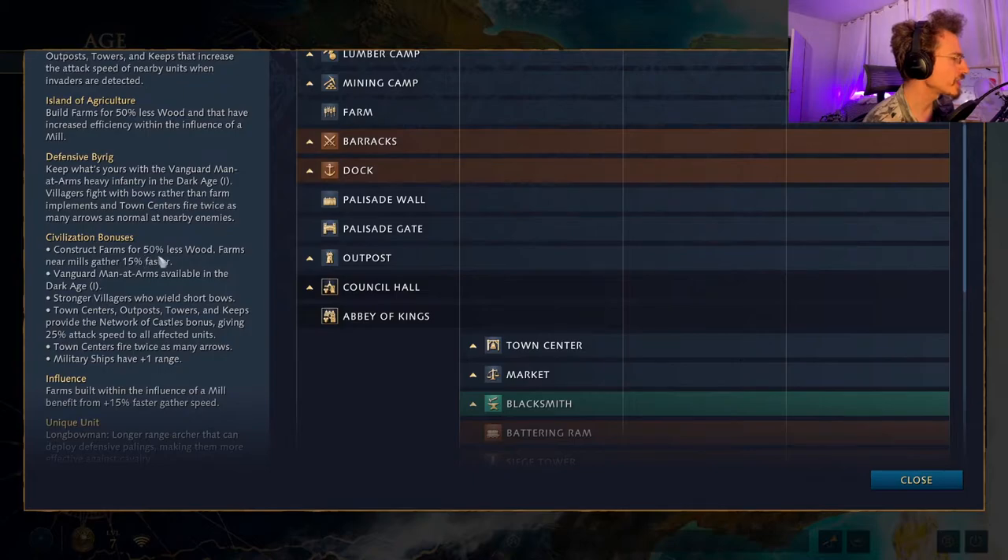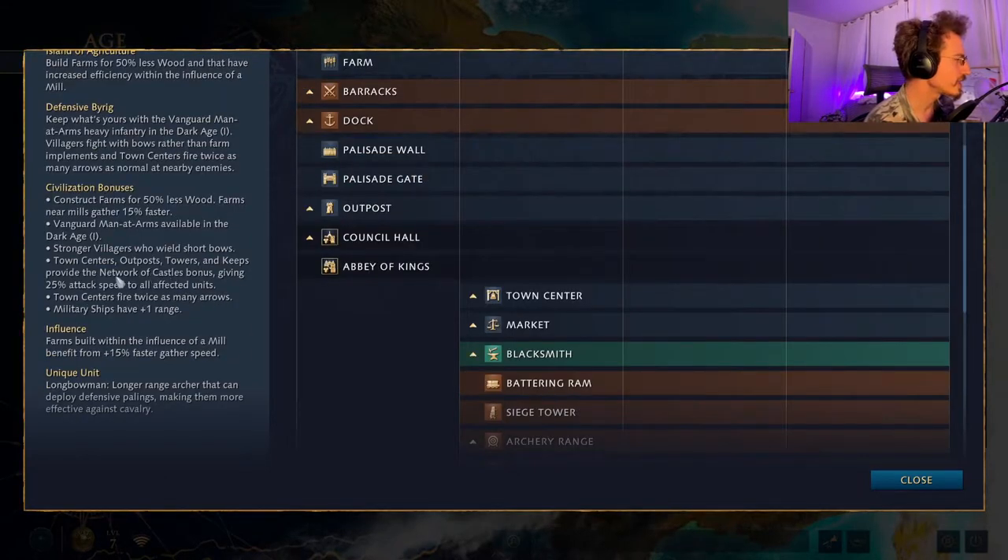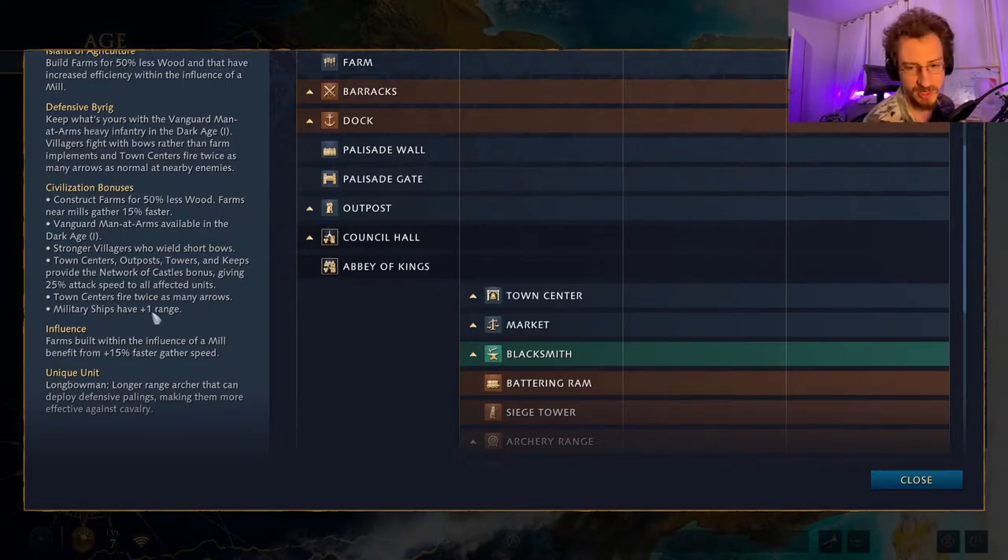They construct farms for cheaper, which is good for their economy, and constructing farms near mills makes them gather 15% faster. They have Vanguard Men-at-Arms available in the Dark Age — the only faction with Men-at-Arms in both the Dark Age and the Feudal Age, allowing them to be stronger in the early game. Town centers, outposts, towers, and keeps provide an attack speed bonus to affected units, and military ships have plus-front range.